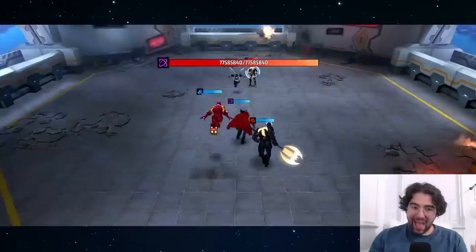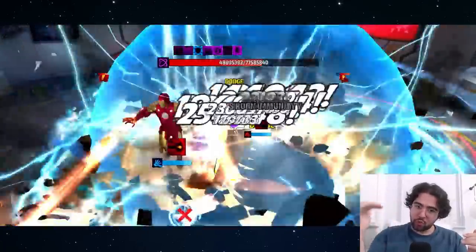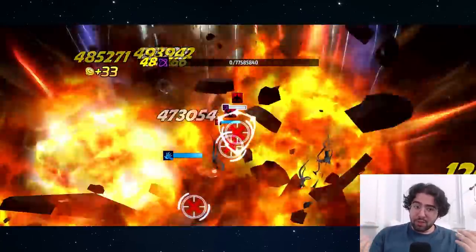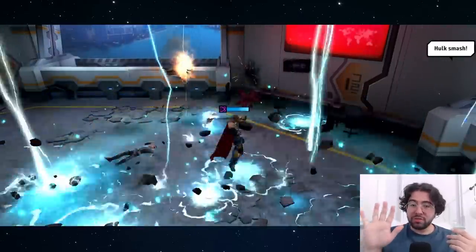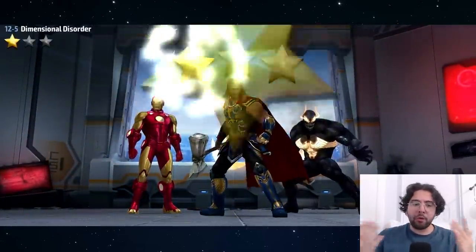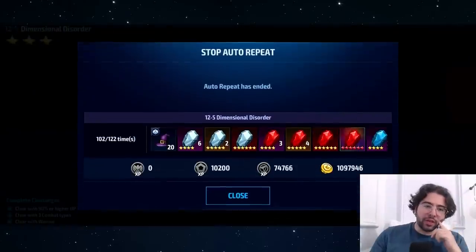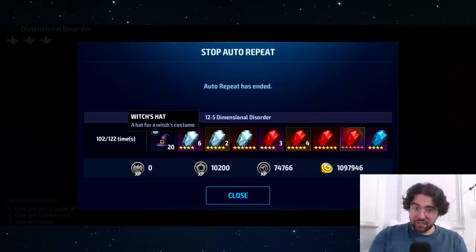This was Stage 12-5. The higher stage you can do on dispatch, the more chance you get of dropping the hat for this event. You get a chance to drop premium items anywhere from 7-1 all the way up to 12-5. With 102 runs and 20 witch's hats, I'm averaging about one hat every five runs. You could expect similar returns — shouldn't take more than 120 to 140 dispatch runs to get all the hats you need.